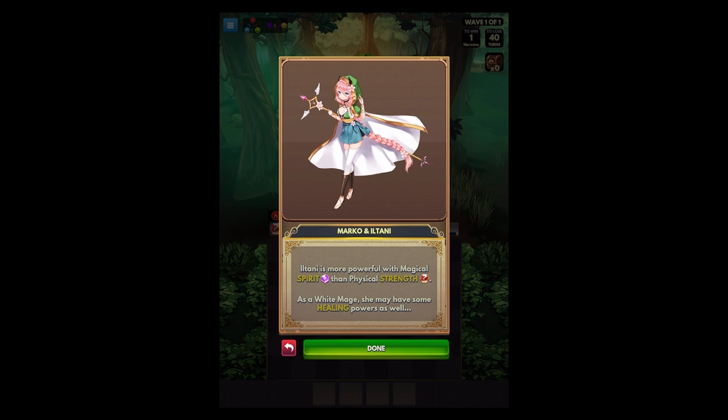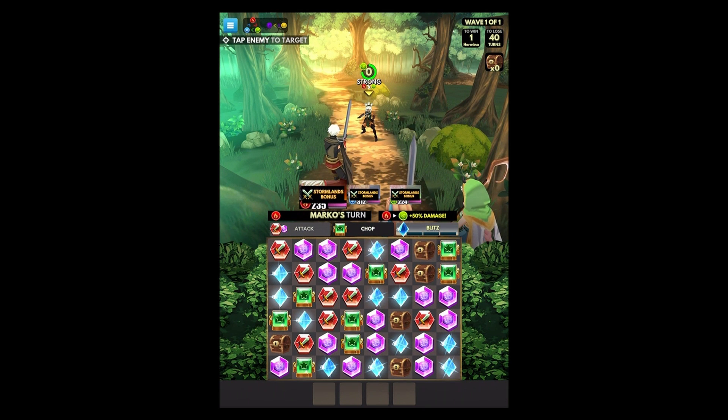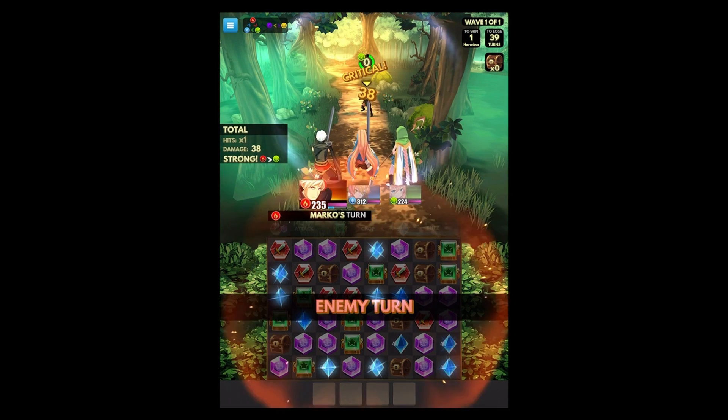Iltani has more powerful magical spirit and some healing powers. We have a 40 turn limit. This looks like a bigger board — that's nice. If I do... thinking of the cascading effects. Seems great right now. It's Marco's turn — I guess I'll just go ahead and do what they suggest. There's a chance that would be good.